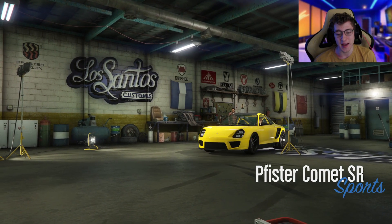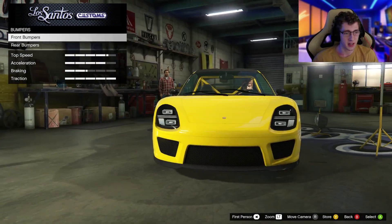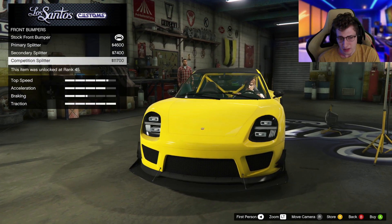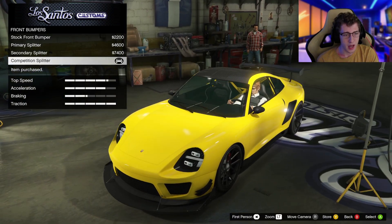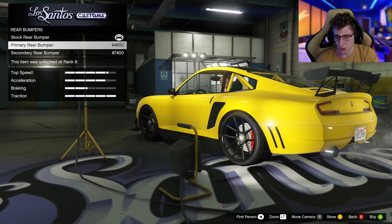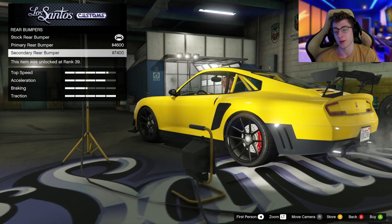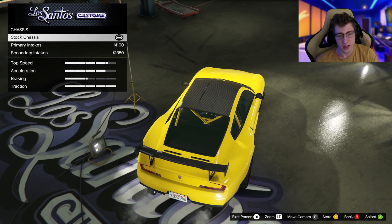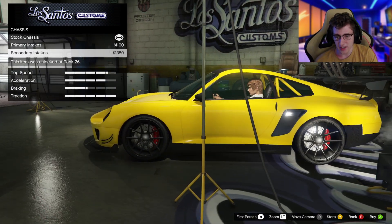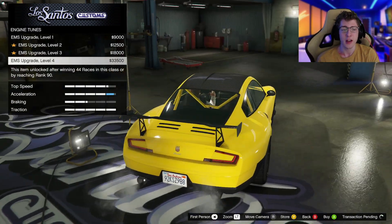And here she is, the Comet SR. Let's see what upgrades we have. Obviously, we're going to do the basic ones like armor and brakes, but we have a couple of bumper options — not a lot, to be fair. I'm going to go with the competition splitter because I think that one looks the best. We've got a rear bumper option as well, which doesn't really seem to do anything. I'll just stick with the carbon for now.